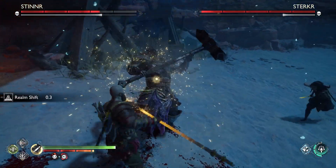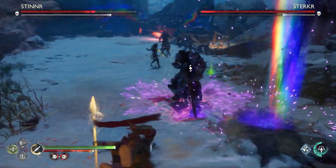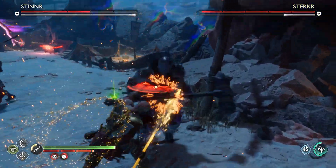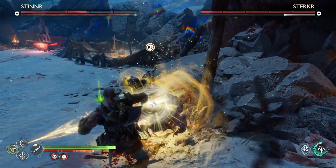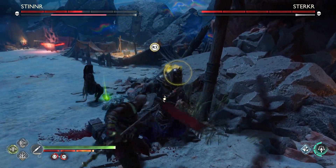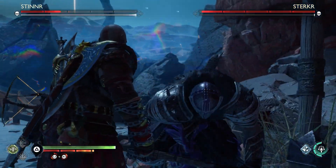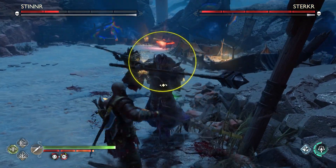Get ready — don't parry too early. And watch the stun meter on this guy once it fills up. Don't execute him right away; get some more damage in first. Wait until the stun is about to run out, then execute so you can maximize your damage.